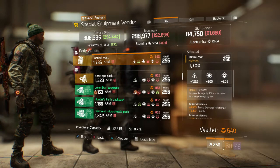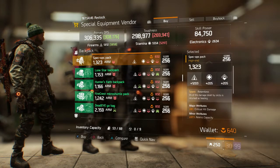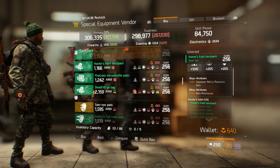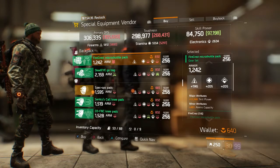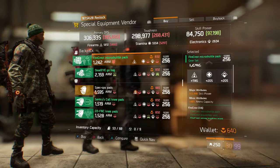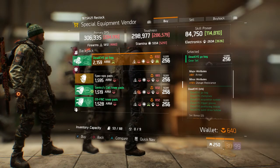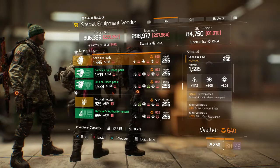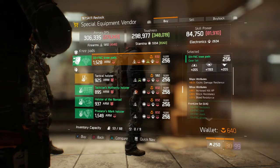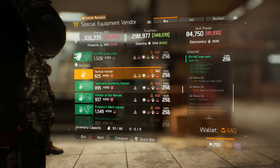We have the Spec Ops Pack with Relentless — 5% of damage dealt by skills returned as healing — rolled towards Firearms. We have a Lone Star backpack, Hunter's Faith backpack rolled towards Firearms, Lone Star with Electronics, and the FireCrest Micro Shutter Pack rolled towards Firearms with plus 12,000 skill power — pretty decent. The Dead Eye Go Bag rolled towards Electronics with extra armor. Moving to knee pads — the Spec Ops Pads where accolades are tripled, the Sentry's Call knee pads rolled towards Firearms, and the D3-FNC knee pads rolled towards Stamina — actually pretty decent.